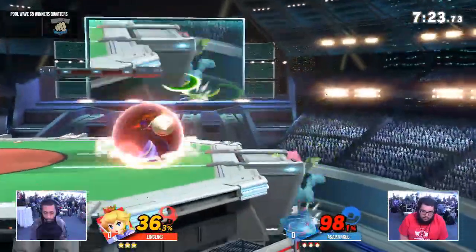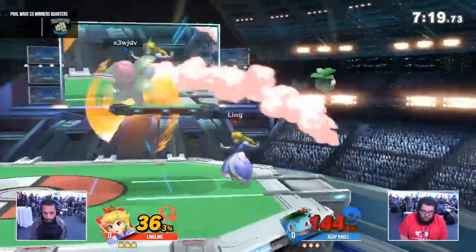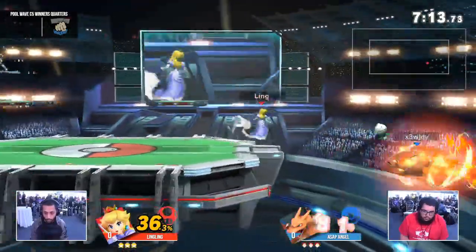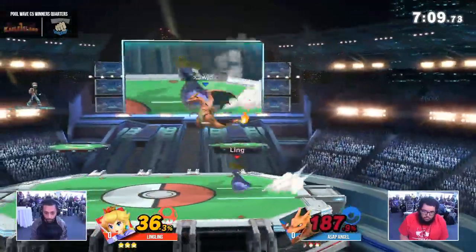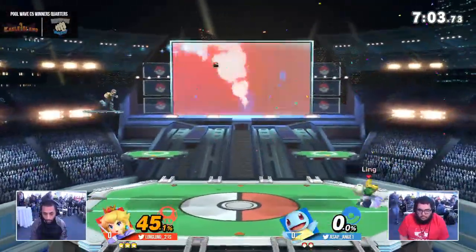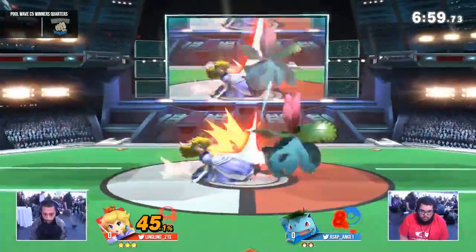What are a few characters that can challenge Peach's recovery? The Daisy is coming in, so RNG is already beginning today. Wow — and that's another thing that Ling is so solid at: the accuracy with his turnip throws. That's going to put a lot of fear into Angel off the start. 200%! He got to 200% just from a few of those exchanges. Wild stuff from Ling.